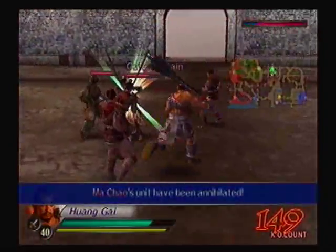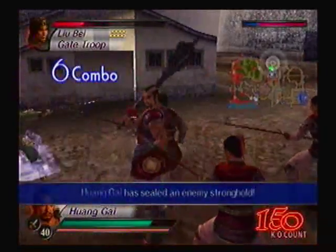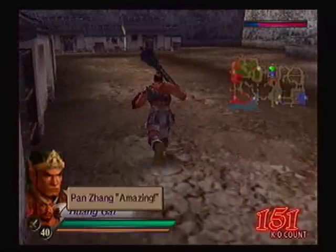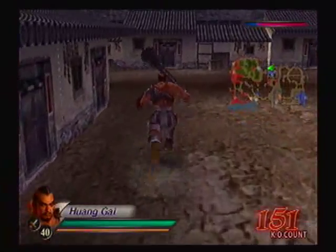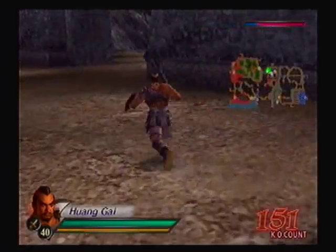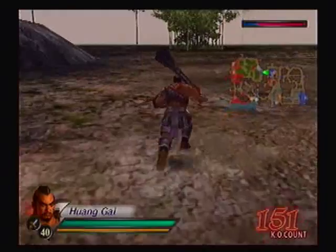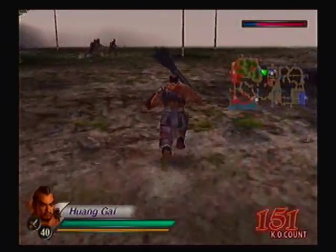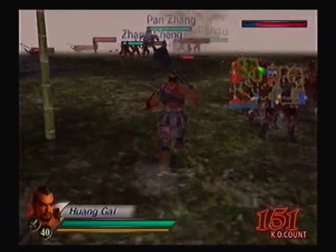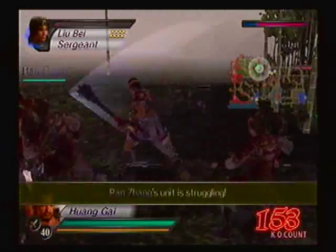Yeah! That stronghold has been sealed - it should let us breathe a bit easier for now. Now is our chance to infiltrate the force. I really should have taken a horse. There's a scrum over there to the northwest, so I should help my immediate units. Lu Shun, you're struggling again?! I just made it easier for you - there's just no hope for ya.